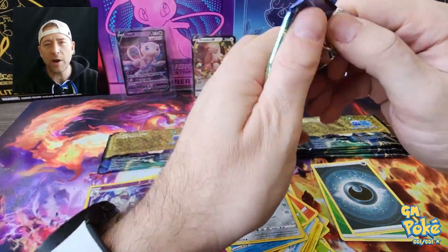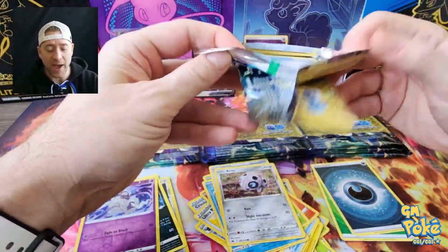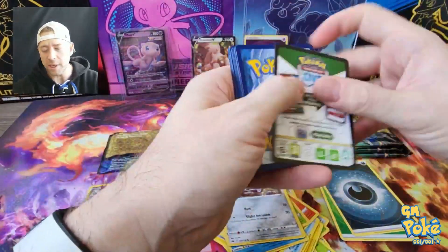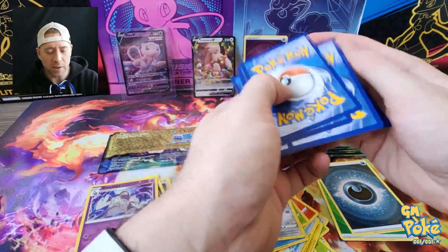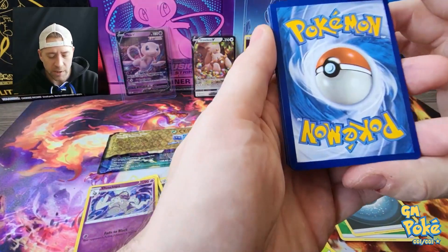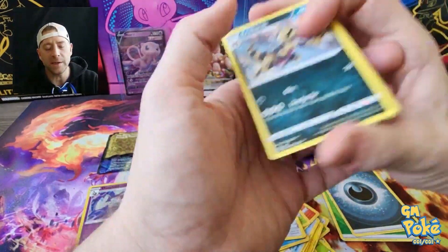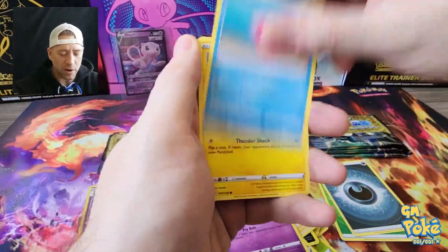Did you send in a Pack Fresh card and pull like a 7 or a 6 — it was dinged up from the factory and you didn't notice? Like something where you're looking at a nice card like this and it doesn't look like anything's wrong with it, then all of a sudden you get back a 7 or 8. If you want any of these Crown Zenith cards, we have the Crown Zenith Treasure Boxes — link is down in the description.